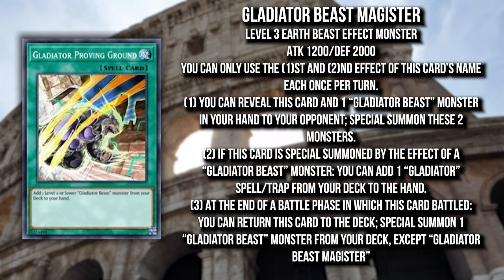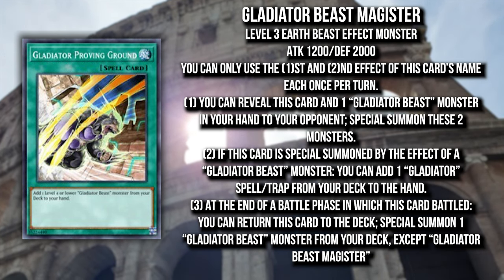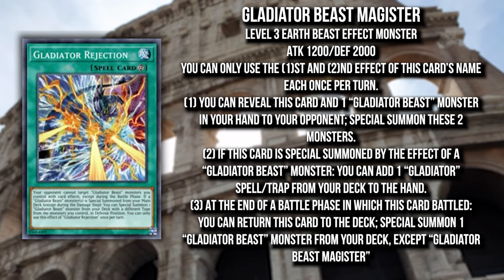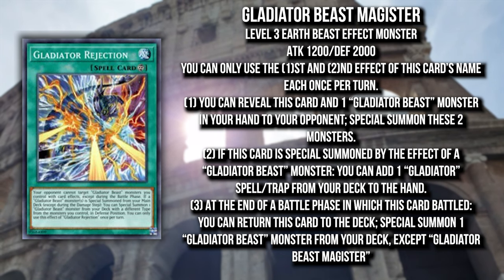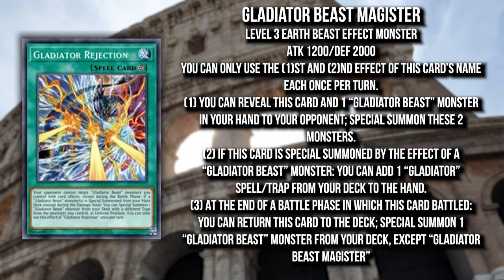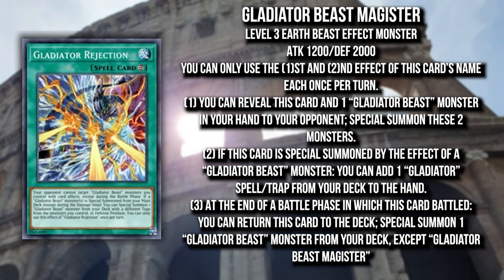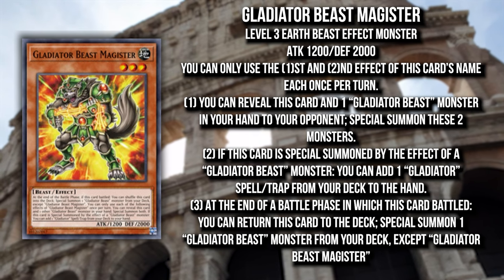Probing Ground was kind of a brick before — in Edison format it was a three-of to get specific fusion materials, but in modern Gladiator Beast it's basically a non-card. The other card Magister can search is Gladiator Rejection, which is actually really important because Rejection was not searchable before. It was a decent extender, but you had to play three copies. The problem was it didn't do anything by itself, so it could become a soft brick if not mixed with other cards like Test Tiger or Test Panther.